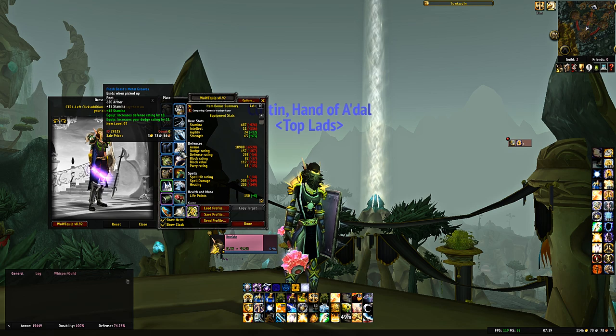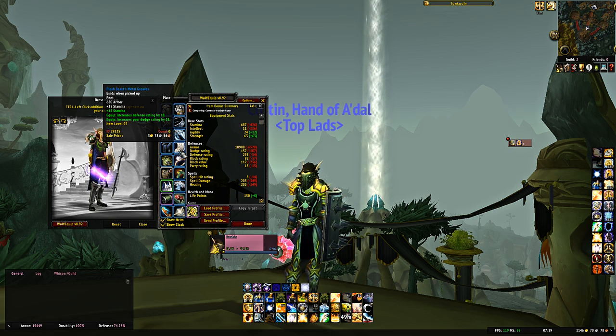For boots, Flesh Beast's Metal Greaves — a quest item from an escort quest in Mana Tombs Normal. Do that escort quest; you can do it at 70. These are best in slot pre-raid. They don't have as much stamina or gem slots, but the ridiculous amount of defense and dodge makes them the best in slot boots pre-raid. You'll replace them in Karazhan, and it might take a while because they have so much avoidance.